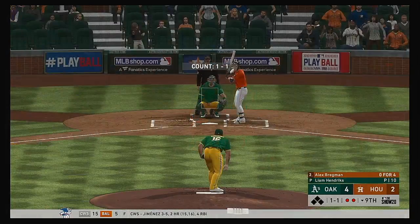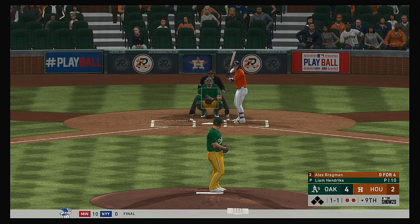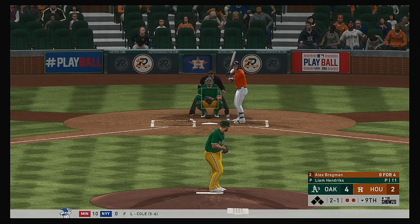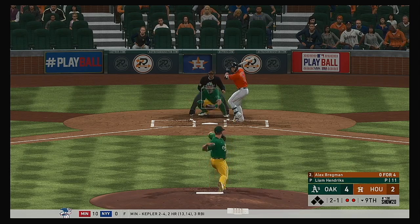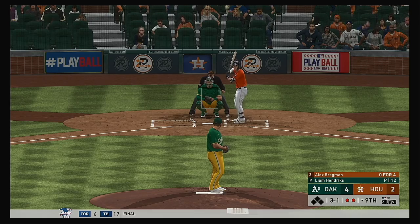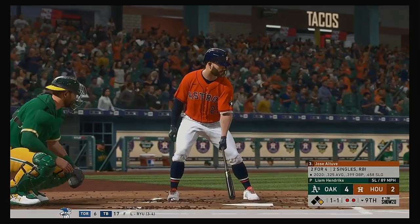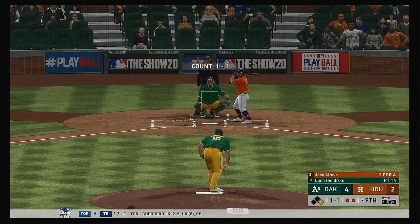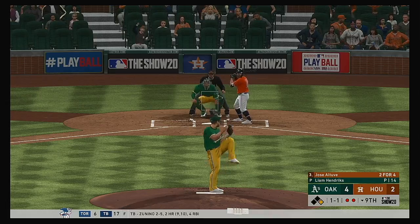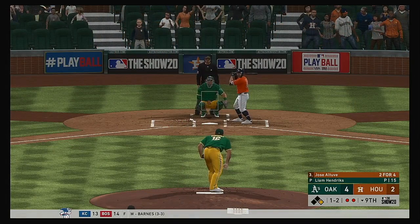Stepping up to the plate: Alex Bregman. He needs to make something happen — they're down to their final out in the ninth. The one-one — a fastball that misses. You have to find a way to get your best hitter to the plate with a chance to tie. This one's low — count swells to three and one. Taking low for ball four — they'll have themselves a two-out base runner. Runner at first with two men out and striding in: the speedy second baseman Jose Altuve. Well hit — deep down the right field line, but it's off the wall in foul territory. Foul ball.